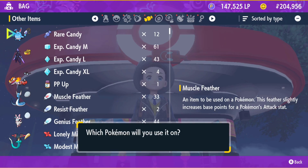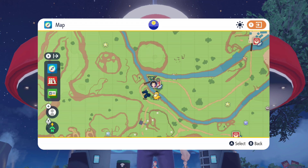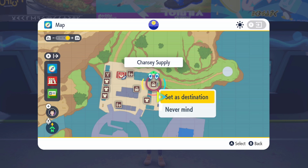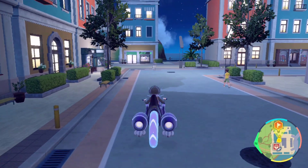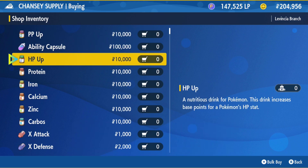I'm using muscle feathers, which give you one EV stat improvement. You can also use protein, which gives you 10 — so obviously you want to use protein. It's the most efficient way to get this done, and that's why I'm heading over to the Chansey store to buy up a whole bunch of protein. This is a very expensive process, so you're going to need a way to farm money. I recommend using the current raid event — Tyranitar and Salamence — which drop very expensive items like nuggets that you can sell at a high rate.